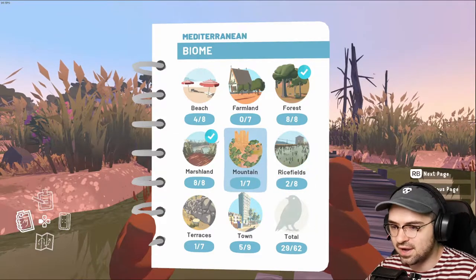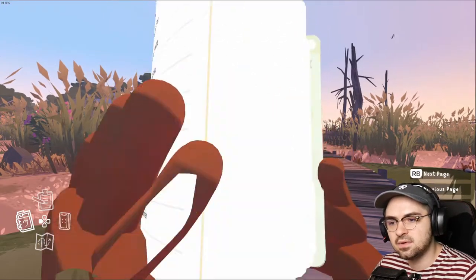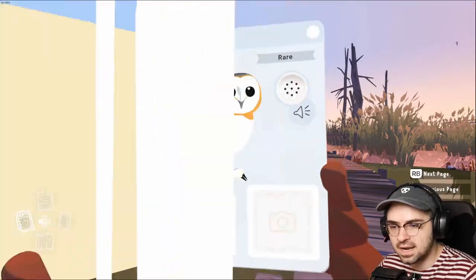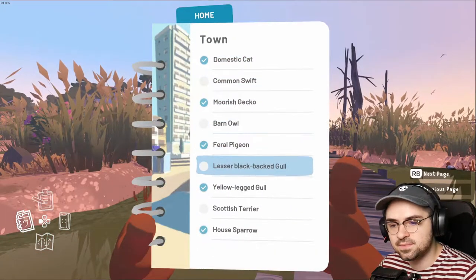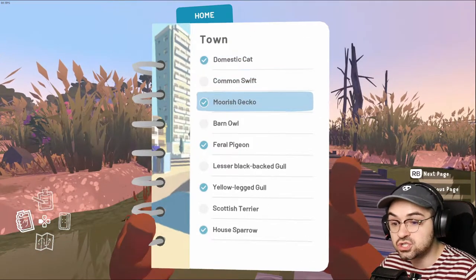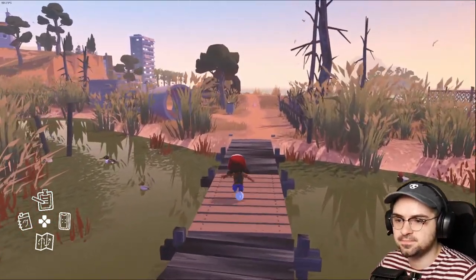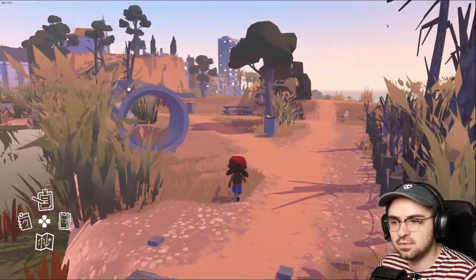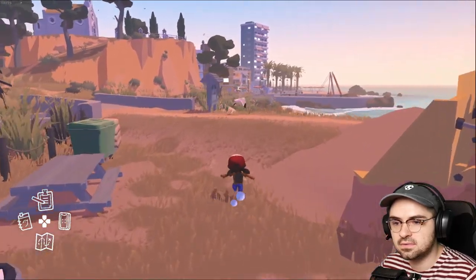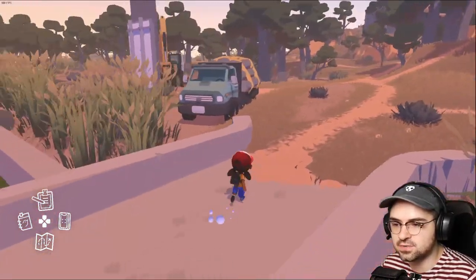Town terraces — yeah, rice fields I just haven't been out there. Haven't been to the mountains, the beach. What am I missing from the town? The common swift — so, flying. Barn owl — I haven't seen any, that'd be cool. Lesser black-backed gull. And a Scottish Terrier — no way! Oh, I wish. Let's go looking actually. We'll probably find some fun stuff to repair along the way too. Let's go annoy the mayor real quick and see what that turd's up to.